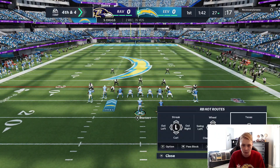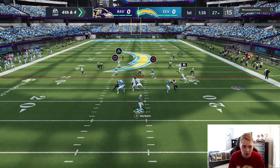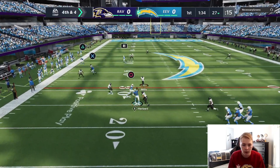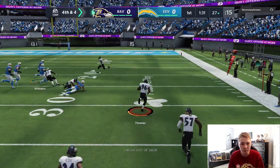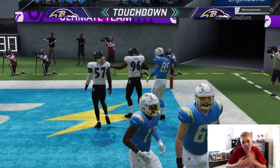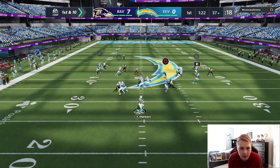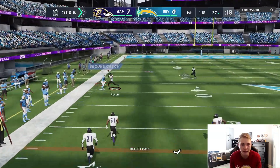Gonna put Mostert in a Texas route, probably gonna look at Lazard if he's open. I think I had so many people open, I don't know what I was doing there. Yeah, I'm clearly forcing too much stuff right now, so we're just gonna play calm. It's a head-to-head season game, I don't need to be forcing stuff. I should have Diggs.